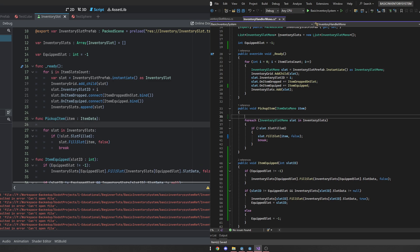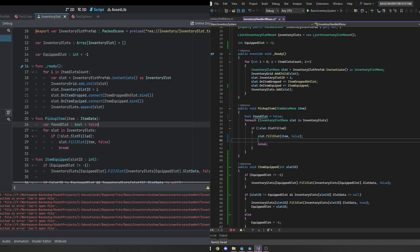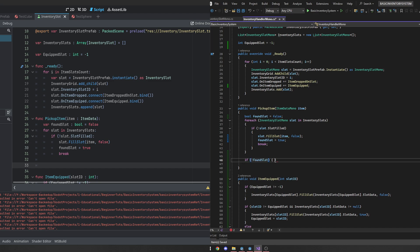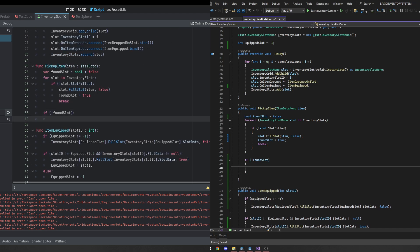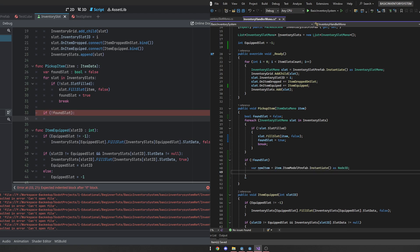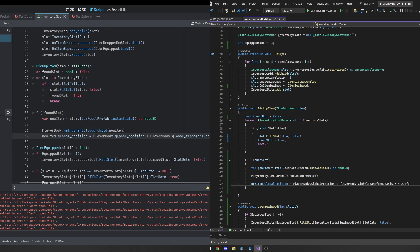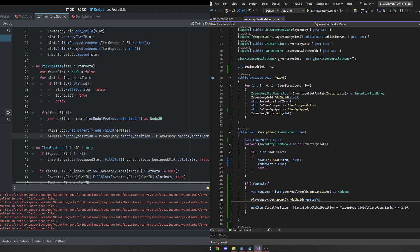Now that's it with the equipped item — we do need to handle whenever we're picking up an item if there's no space in our inventory. We're going to go up to the picked_up_item function and set a boolean found_slot to false, setting it to true if we do find a slot. If we don't find a slot, at the end of the function we're going to spawn that item out into the world using item_model_prefab.instantiate. We'll set it to the parent of our player body and its position to our player body's global position plus the player body's global_transform.basis.x multiplied by two, so it kind of kicks it out to one side.